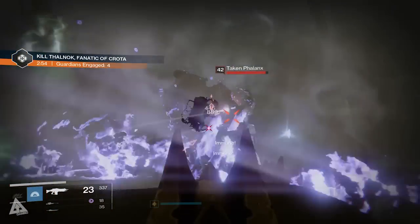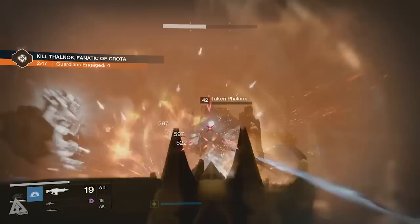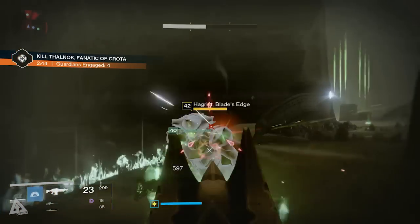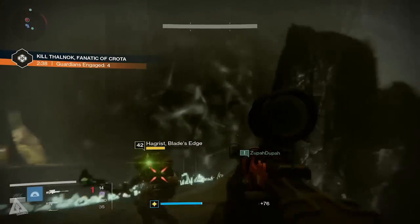Either way, that's pretty much it — you have a total of four minutes to do this, and we did it in about three rotations. It does help if you have other people around, but generally speaking if you have a fireteam of three you should still be all right. Make sure you deal with the ads first because it makes your life a hell of a lot easier. If you've defeated Crota then mini Crota shouldn't give you too much trouble.